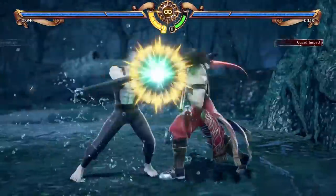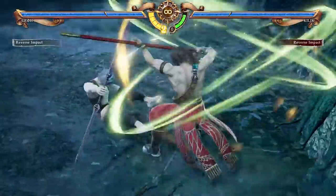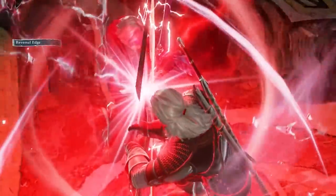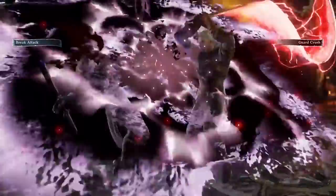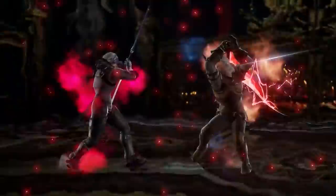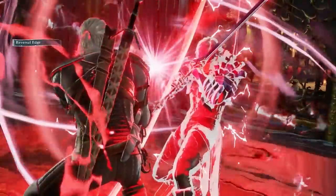New to the Soul Calibur series is the reversal edge combat system. Anytime during combat, pressing R1 initiates a reversal edge, allowing you to parry incoming attacks and follow up with your own. Successfully landing a reversal edge will create a slowdown of time, where you and your opponent will enter into fighting stances. While in this state, each player will read the other in a rock-paper-scissors style of combat, where you both will initiate a horizontal, vertical, or kick attack. Horizontal attacks beat kicks, kicks beat vertical attacks, and vertical attacks beat horizontals.